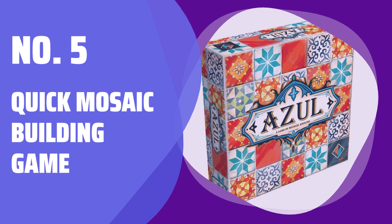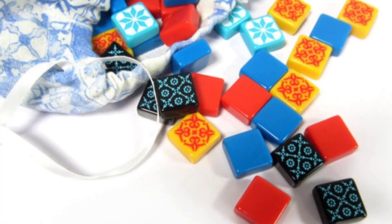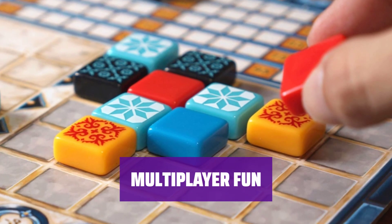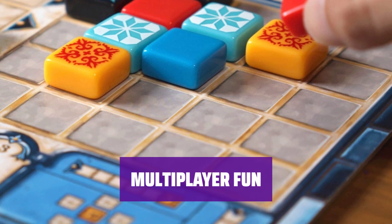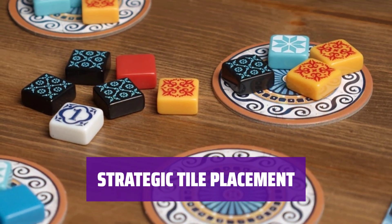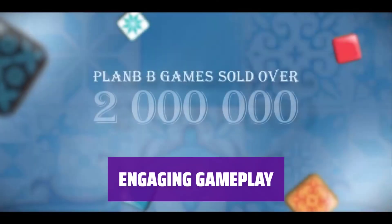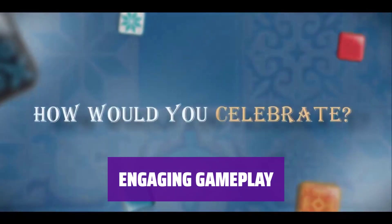Number 5: Quick Mosaic Building Game. Experience the excitement of building mosaics in this fast-paced game. See who can score the most points with their tile placements. Gather 2-5 friends and take turns creating beautiful mosaics, competing to see who can achieve the highest score. Challenge yourself to carefully place your tiles to maximize your points, plan your moves, and outwit your opponents to claim victory. Who will emerge as the ultimate mosaic builder?